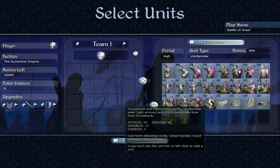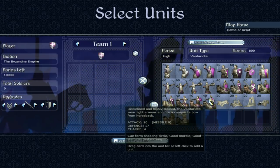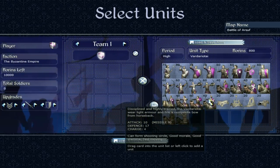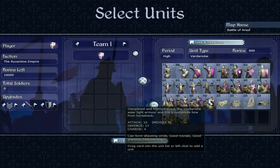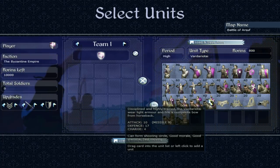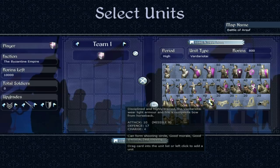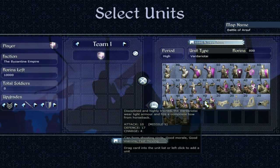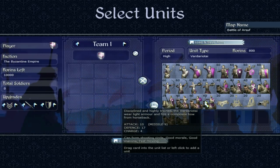Last missile cavalry are the Varderiotte — disciplined and highly trained, wearing light armour and fighting with a composite bow from horseback. Better missile attack of 9 on archer cavalry is pretty decent, but these are late period. They're fast moving and defence of 17 is good. But they're not armour-piercing — if fighting troops with good armour, you're kind of screwed. None of the Byzantine missile troops have armour piercing, whereas gunpowder troops from other factions do. These guys are pretty much useless against late game infantry and cavalry, which is where the Byzantines really struggle.